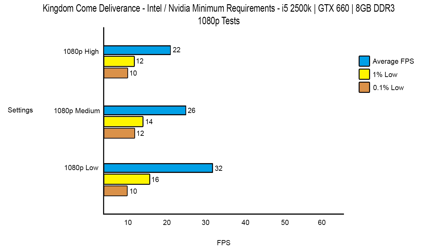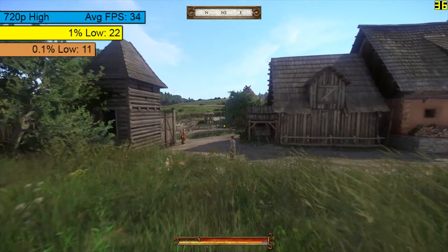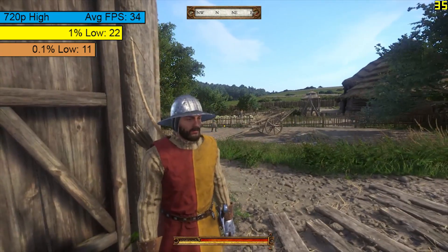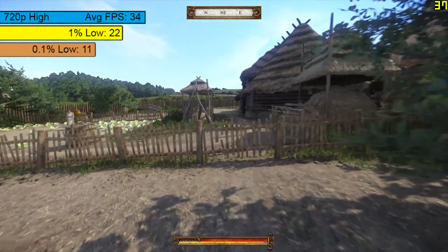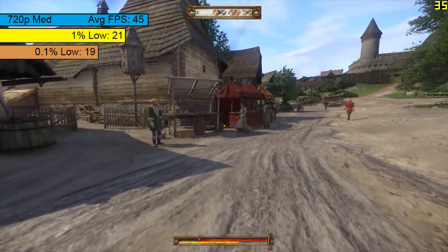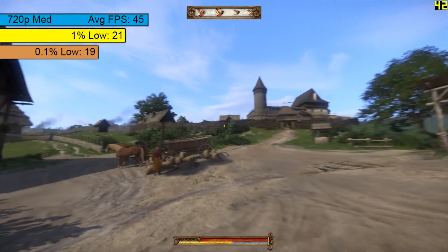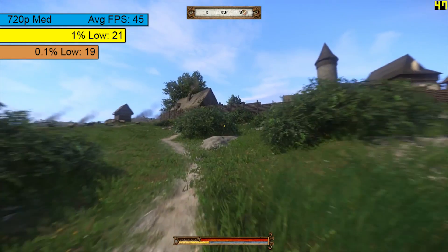So with 1080p best represented by the low settings on these specs, I decided to drop things down to 720p and see what sort of performance we could expect there. Immediately I noticed an improvement, and the 2500K and 660 combo definitely excelled at this resolution. With 34fps on average and fair percentile figures, high settings can be achieved at 720p, but very high and ultra settings are still off the table. 720p medium provided a much better experience and this seems like a nice sweet spot, with a 45fps average that doesn't suffer too much with lag or slowdown.